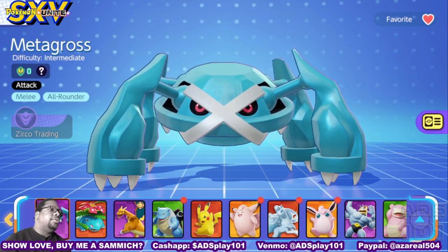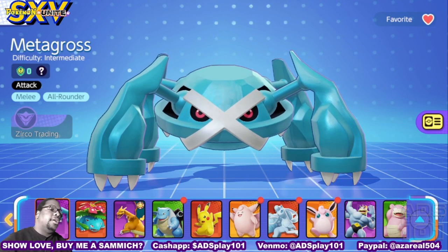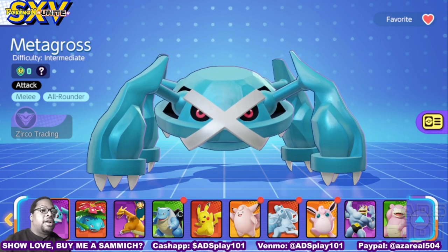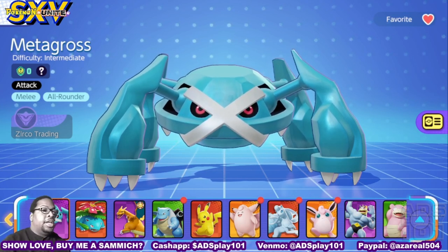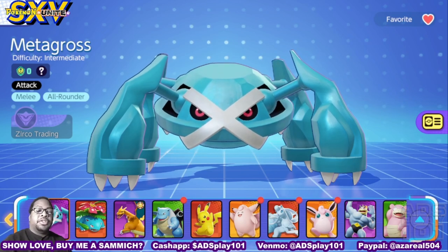Metagross is a new physical attacking melee all-rounder that'll be coming to Pokemon Unite soon. His playstyle is based around initiating combat — he's supposed to be on the front lines, the first one that gets attacked.